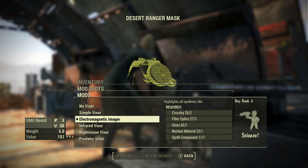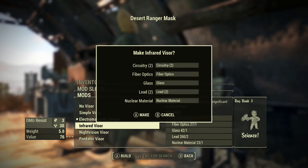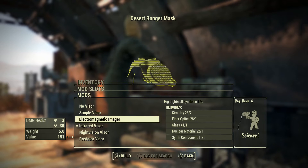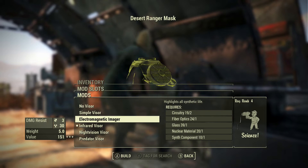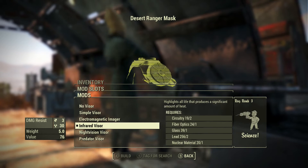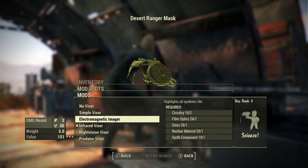Another minor bug with this armor that goes for all of the components — the coat, the gloves, the boots, the helmet, everything — has this bug: you saw that I made the electromagnetic imager. So if I choose the infrared visor, I made the mod. Now I should be able to just switch to the electromagnetic imager, but see what happens — I have to build it again. If you look at my circuitry, it's 21 and I need two to make it. Switch to the infrared — now I have 19. So it uses your materials too, and you accumulate the mods. Every time I want to switch them, I have to build it again.